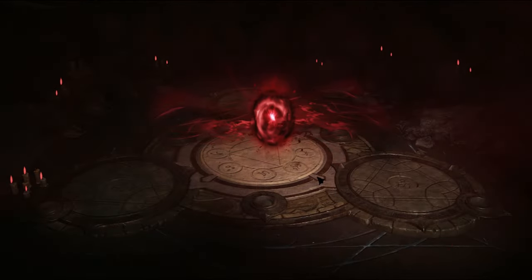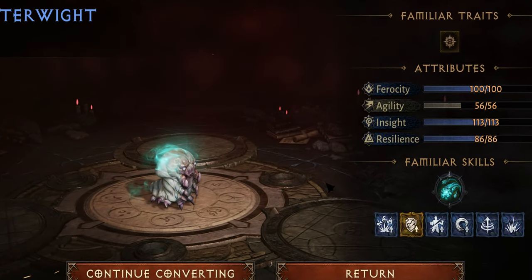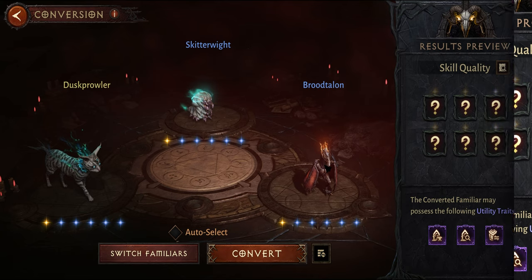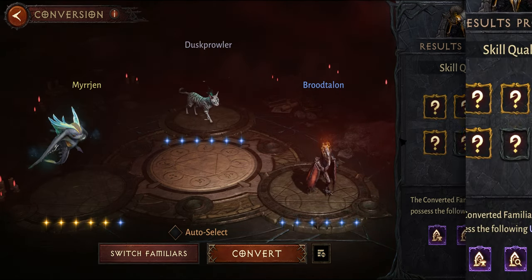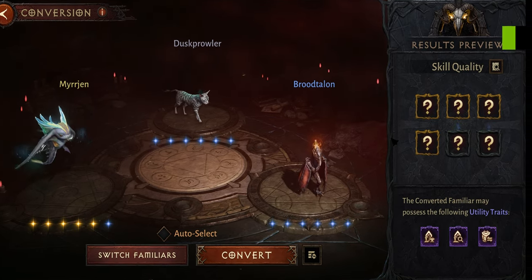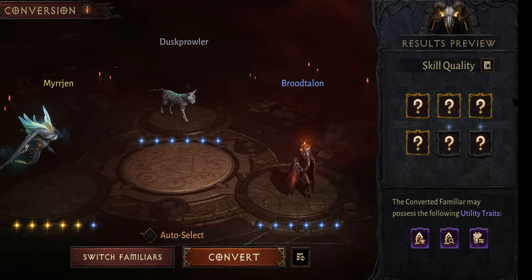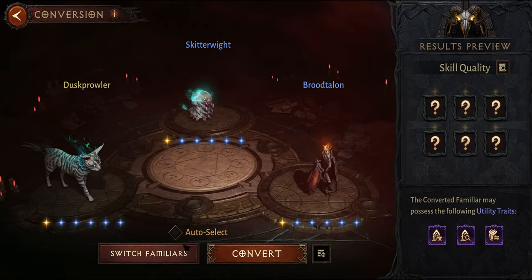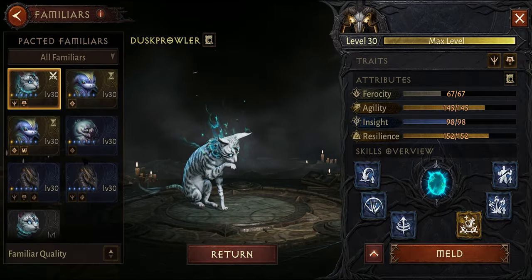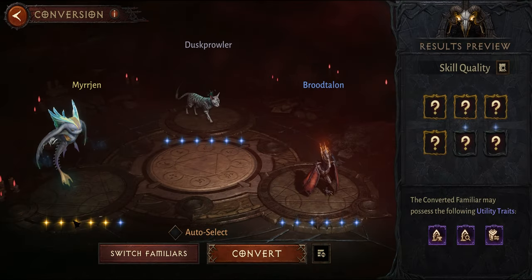However, if you have more than two yellow stars, you'll at least get one yellow star on your pet — this means you'll always lose one star when converting. You can check this on the converter screen: the right side will show how many yellow or legendary skills you are guaranteed to get.